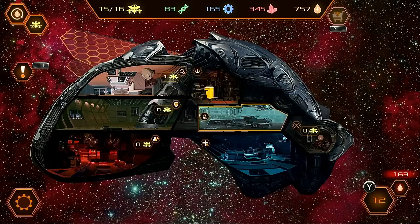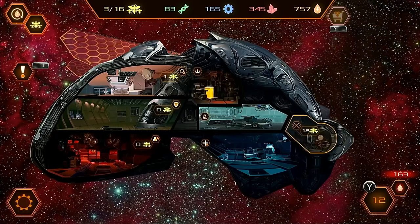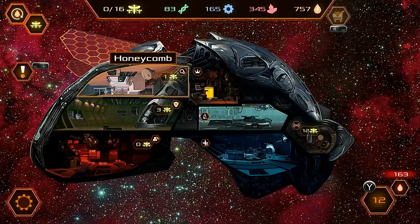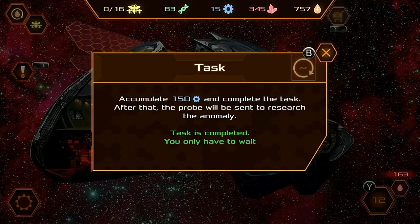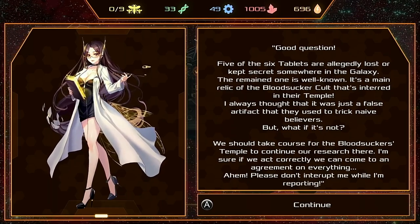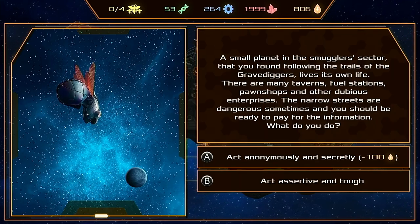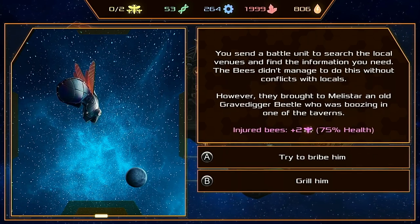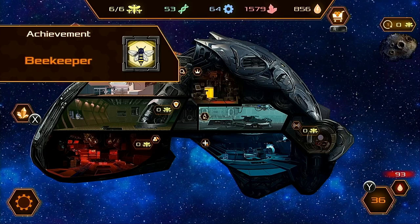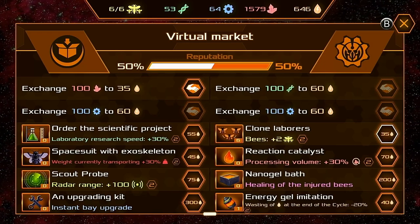Overall, the initial impression left by Cyber Hive was a positive one. Navigating the menus is pretty easy, though it can be a little difficult to see whether you've targeted a resource point at times. The gameplay is simple but engaging, requiring tactical decisions to ensure you've got enough resources and are focusing your crew's attention according to the situations you encounter. Being a story-driven, entirely text-based game, there's plenty of dialogue to read, but the developers have put good effort into the plot and there seems to be decent depth to Cyber Hive's lore. I've always been a fan of choose-your-own-adventure games and Cyber Hive presents plenty of decisions, though I can't comment yet on how significant their long-term impact is.